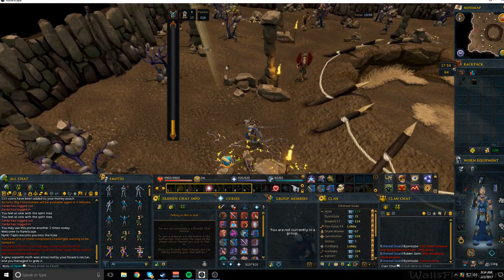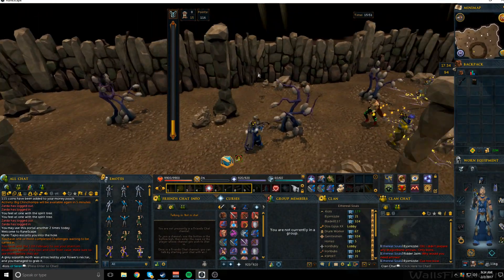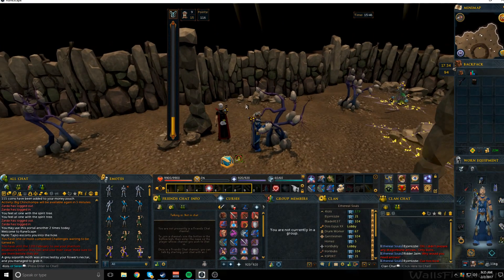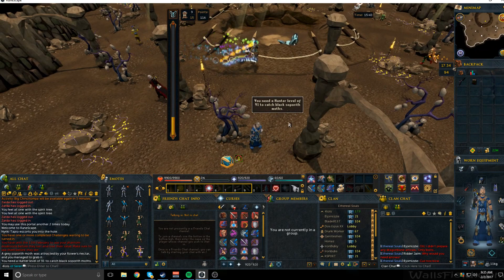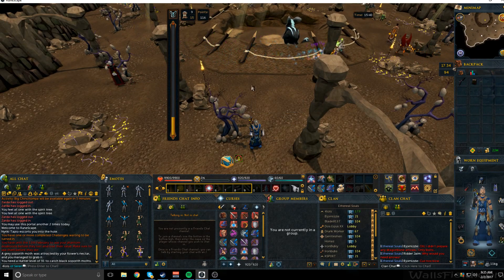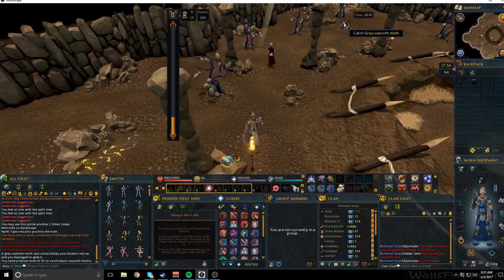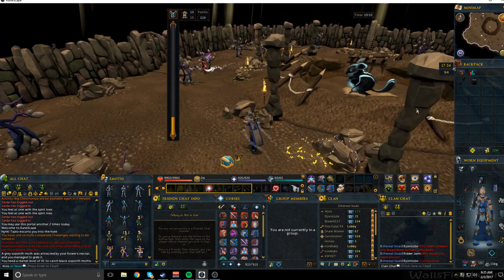So that's the Big Chinchompa minigame — that's pretty much all you need to know to do it. You can do it twice a day, and like I said, it's good experience and good money. There's one of the black ones — womp womp. Anyway, that's how you do it. I hope you guys enjoyed my guide and I'll catch you all in the next one.